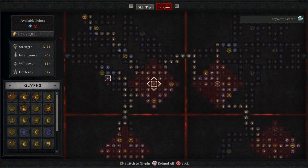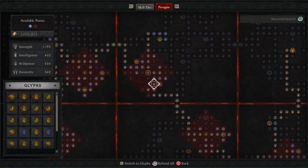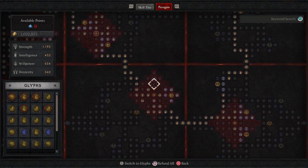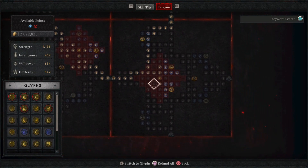The paragon board still has ire, crusher, dominate — not sure why that one's highlighted white — and wrath. We use wrath now because we have a way to get guaranteed crits with the ring.